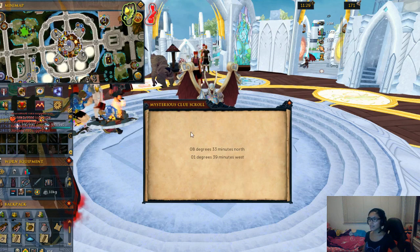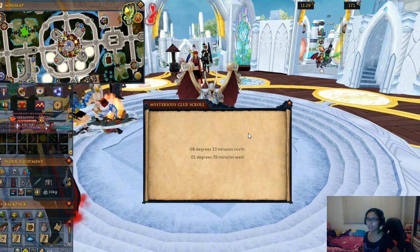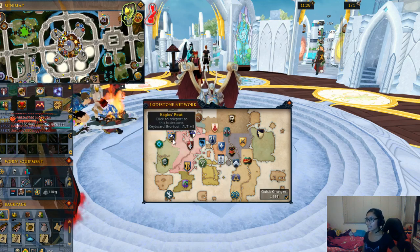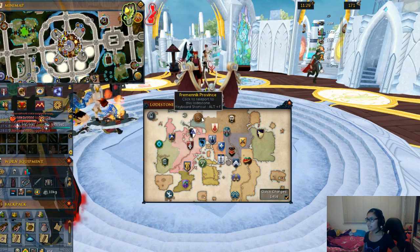These are the coordinates that we actually need to find. As you can see, we have north and west here. These two pieces of information are vital for finding the area. By looking at this, we have an idea that it's either in Riftinus, Eaglespeak, Ardougne, Seers Village, or Fremenic Ravens.